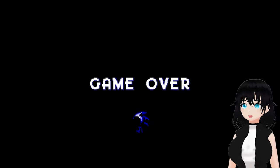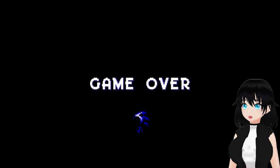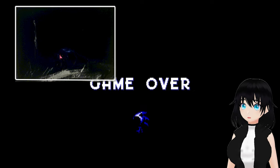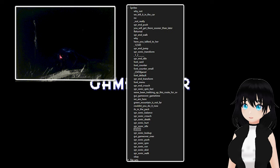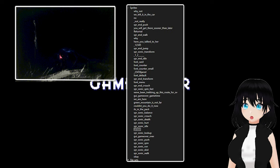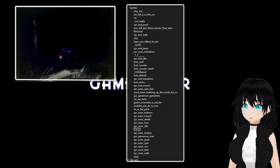This seems like the Sonic version of Coronation Day, which is a Mario creepypasta hack where you had to kind of dig into the game to find out what was going on. Looking on the Sonic Fan Games HQ page, people have found an image and something that kind of gives away some details. There's a string of sprites and there are quite a few interesting prompts in here. Things like: 'you will get this sooner than later,' 'returnal,' 'why have you talked to her,' 'Sonic Transform,' and various names and numbers.